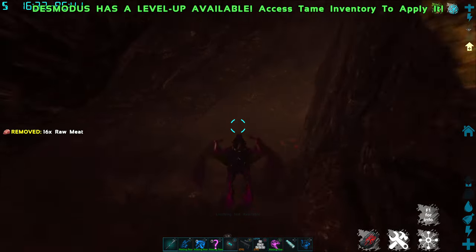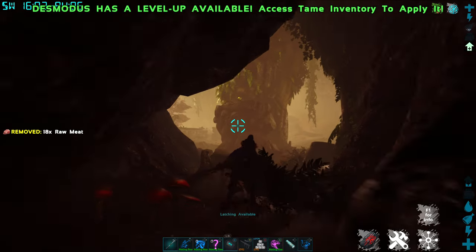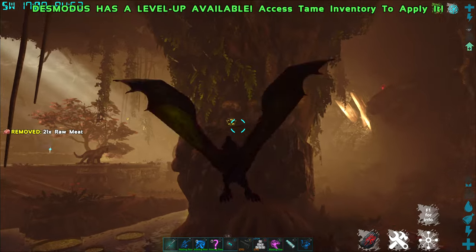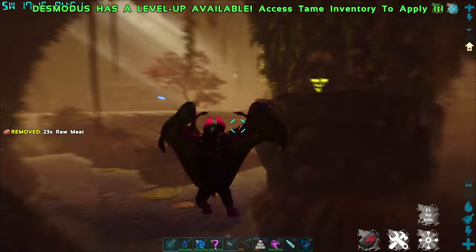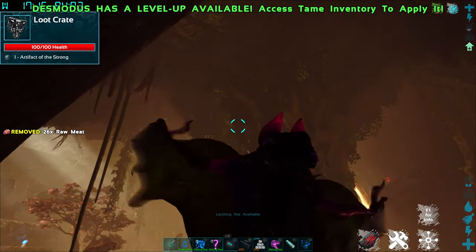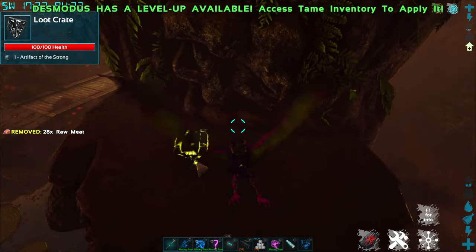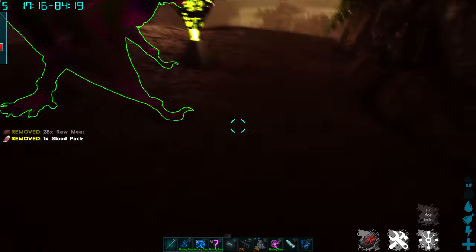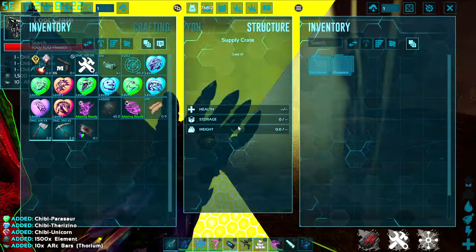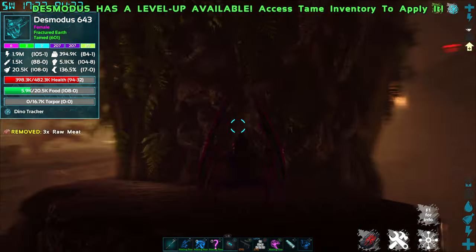We go down a little bit lower and now we are in the large area of the cave. You can see a couple of loot crates already. In the back is — I believe — the Artifact of the Strong. Yep, Artifact of the Strong in the back. This cave is pretty safe; there's nothing in here that's going to go after you. I've been through this cave a million times and there has never been anything in this particular section.